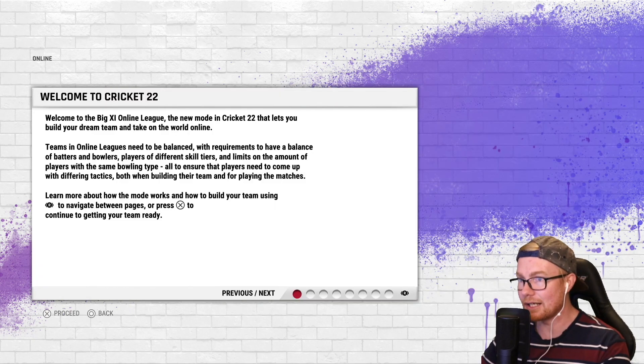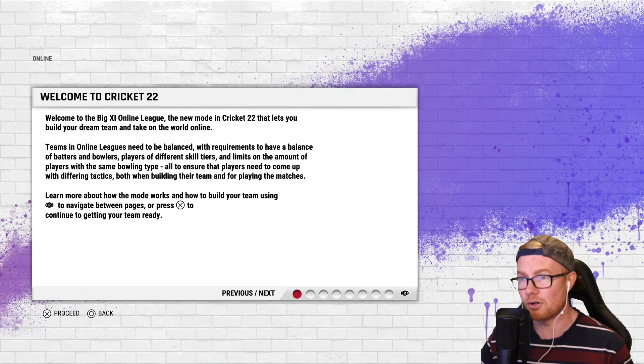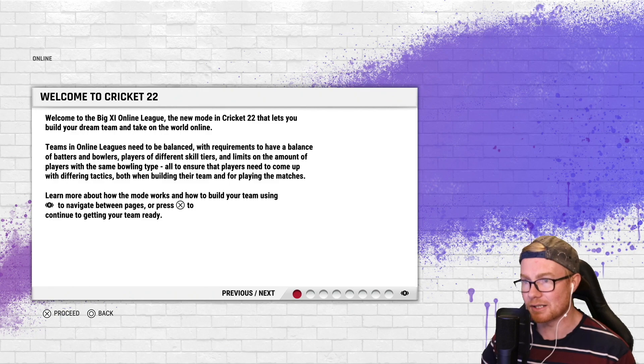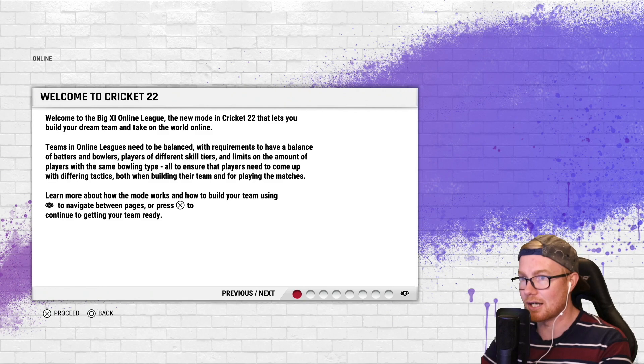Big 11 Online League — welcome to the new mode in Cricket 22 that lets you build your dream team and take on the world online. Teams and online leagues will need to be balanced with requirements to have a balance of batters and bowlers, players of different skill tiers, and limits on the amount of players with the same bowling type, to ensure players come up with differing tactics both when building their team and playing matches.